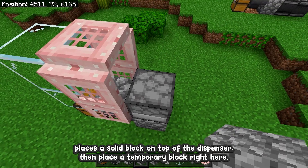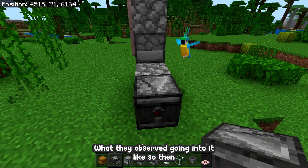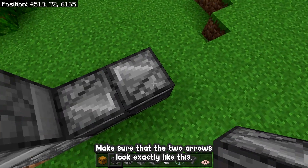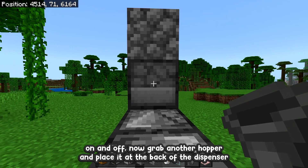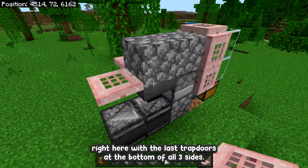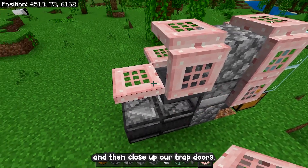While crouching, place a solid block on top of the dispenser. Then place a temporary block right here with an observer going into it like so, then get rid of this temporary block. Then place another observer like this. Make sure that the 2 arrows look exactly like this, and the little red dot behind the observer is constantly flickering on and off. Now grab another hopper and place it at the back of the dispenser. Then place another temporary block right here with the last trapdoors at the bottoms of all 3 sides, and then one more at the top. Then break this block and close up the trapdoors.